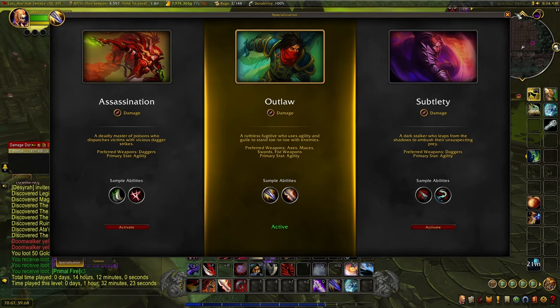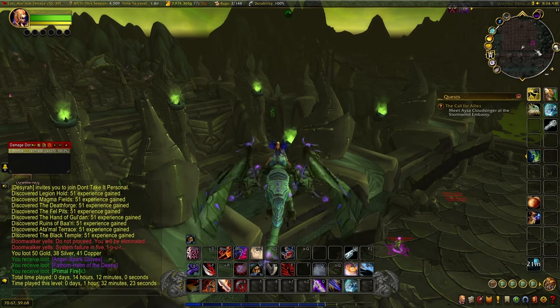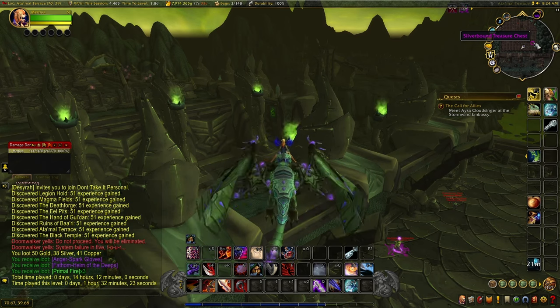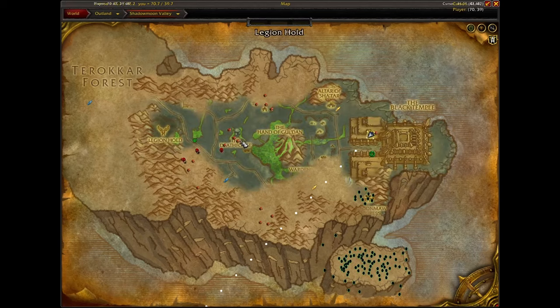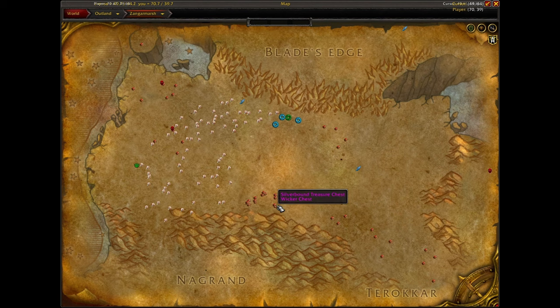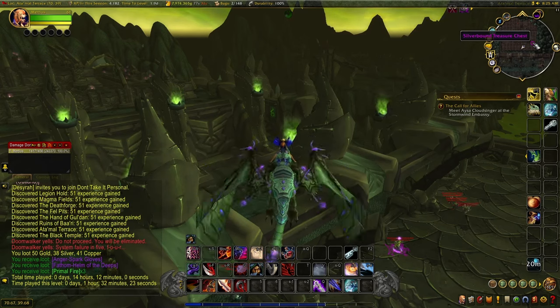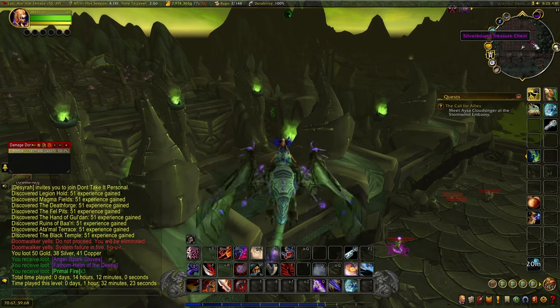Basically, if you are an outlaw rogue, you have the ability to track treasures on your minimap. If they are up, it will spawn in this little area here. Now, this is actually an add-on called GatherMate 2. All you have to do is download GatherMate 2, click on the little import drop-down, select Treasure, check that, and then Import. What that will do is import all of the possible treasure chests that can spawn on the map in every single zone, as you can see.